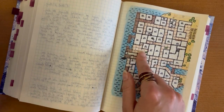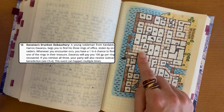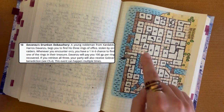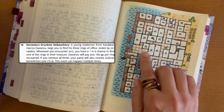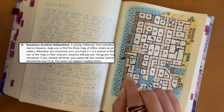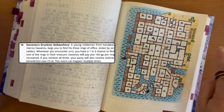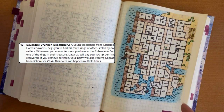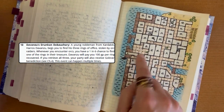Another example: here I met Harris Davanzu as a result of a roll. And he gave me the quest to bring back his three lost rings. And I had the Three Rings supplement, so I instantly connected the dots. There is a solution in the description for how to solve it in town, but I knew it is originally a forest adventure. So I moved out of the town and played the Three Rings with the Three Rings supplement, fulfilling the quest, and later came back and returned them to Harris Davanzu.